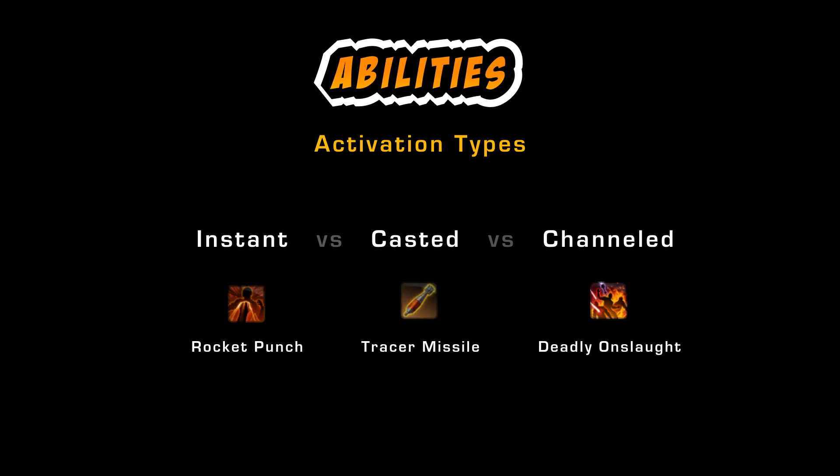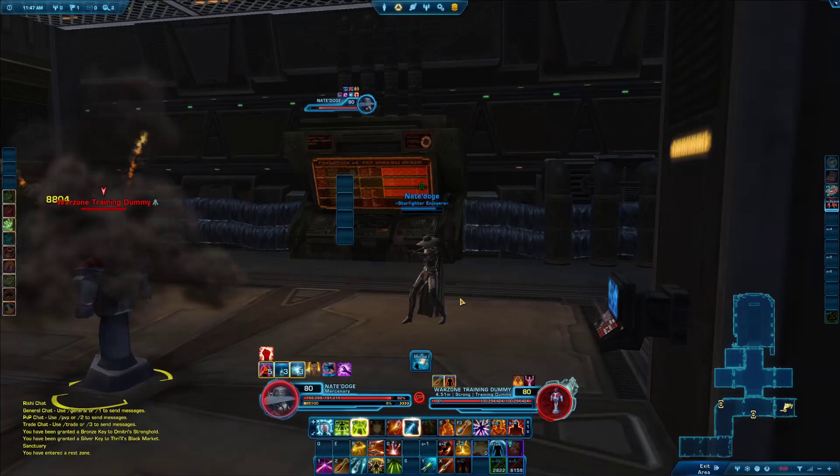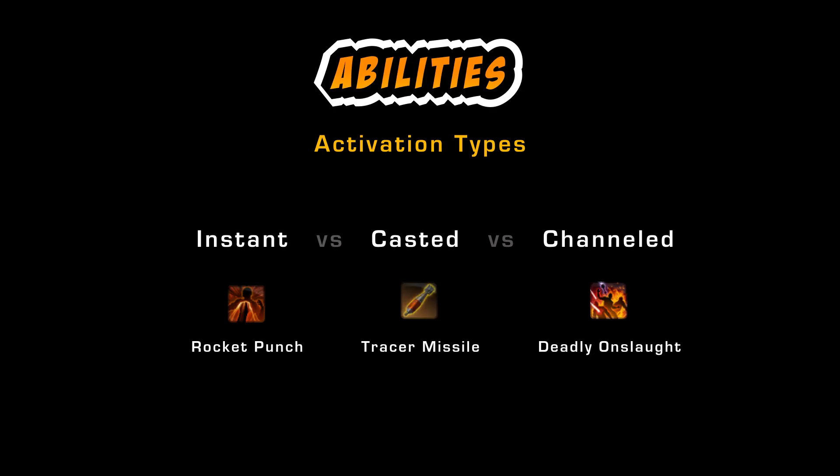First of all, different types of abilities. You have instant abilities such as Rocket Punch, casted abilities such as Tracer Missile where the damage will go off after a certain cast time, and channeled abilities such as Deadly Onslaught. For PvP in general, instant abilities are the best ones because they cannot be interrupted and they do not have any delay between you pushing the button and the damage going off.